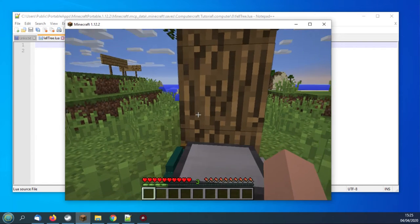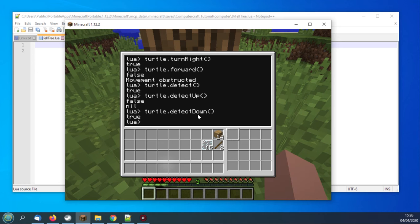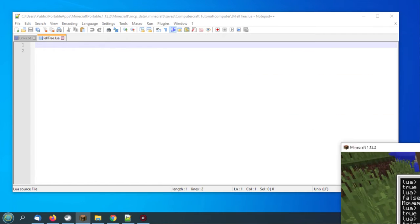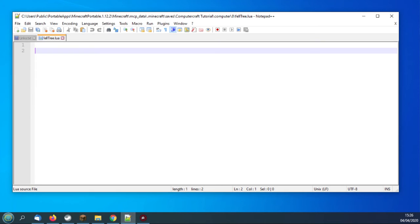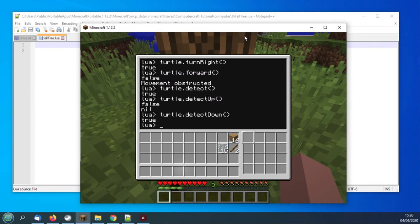There's a whole bunch of commands that can be used for turtles — I'll put a link in the description to what's called the Turtle API, which is the list of commands. The turtle has no fuel in it, so if I was to type 'turtle.forward' and the tree wasn't there, it would say 'false, no fuel'.